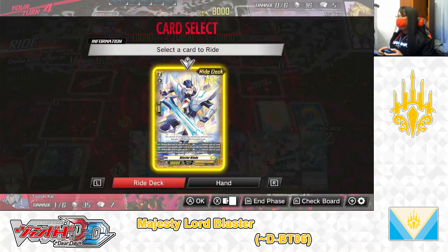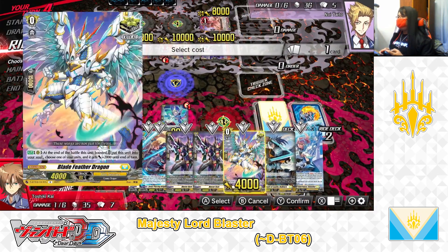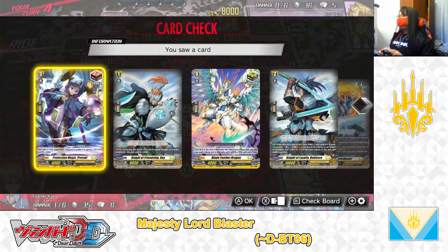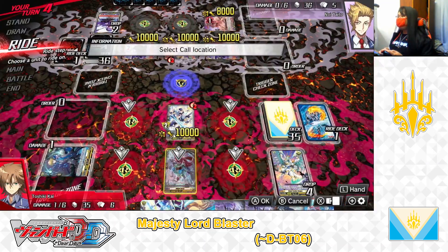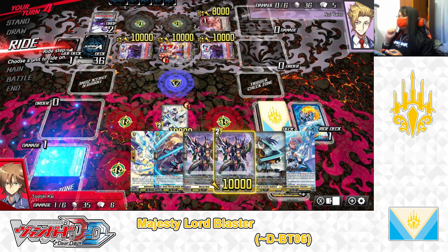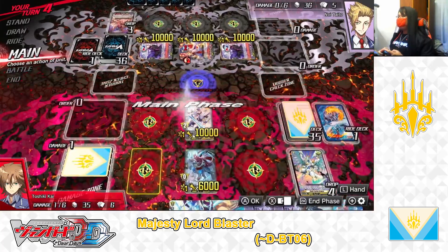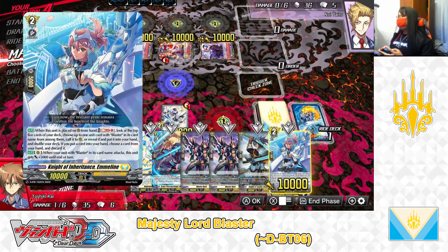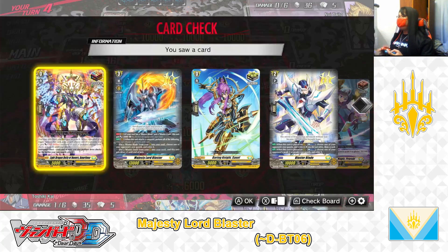My turn. Stand and draw. I ride from the right deck: Blaster Blade. For the right deck cost, I'm discarding one critical trigger — Blade. Ride Blaster Blade. Little Sage Marin skill — look at the top 7 cards for a Blaster — no grade 2 Blasters. Instead, superior call Wingull Brave to the rearguard. Blaster Blade skill — counterblast 1, and retire one rearguard: I retire Tensha Stead, one rearguard down. I call Knight of Inheritance Emeline to the rearguard. Emeline skill — soul blast 1, search the top 5 cards for a Blaster — I got a Majesty Lord Blaster, adding to hand, and discarding one new gain for the cost.